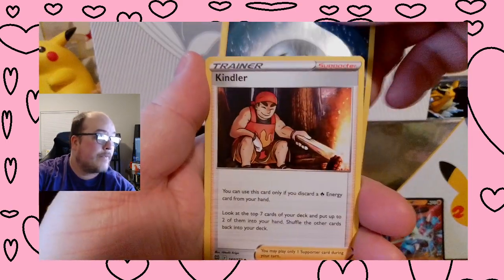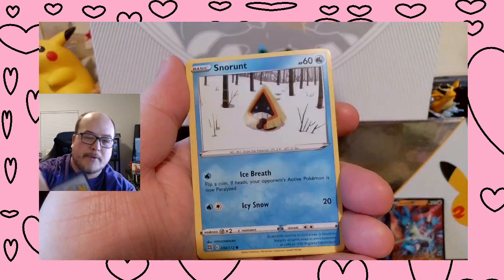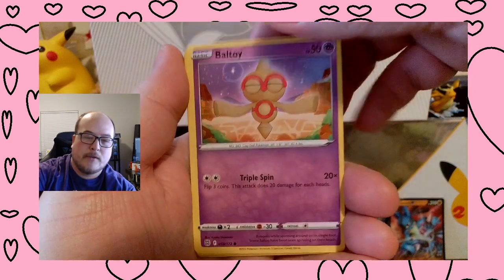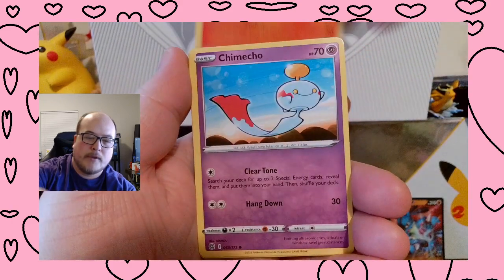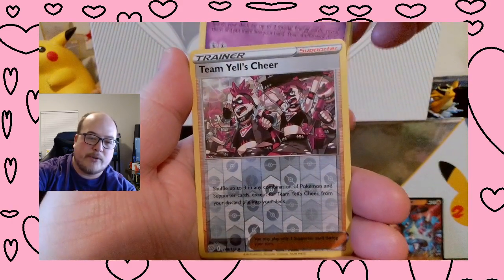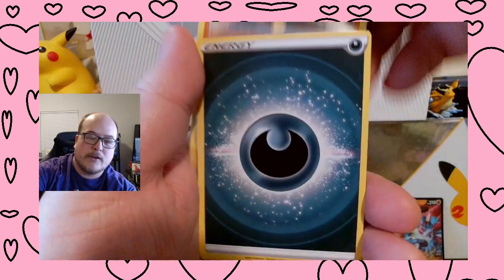Alright, Energy, Kindler, Magma Basin, Hitmontop, Snorunt, Baltoy, Minccino, Chimchar, Team Yell's Cheer Reverse, and a Golurk Non-Holographic.